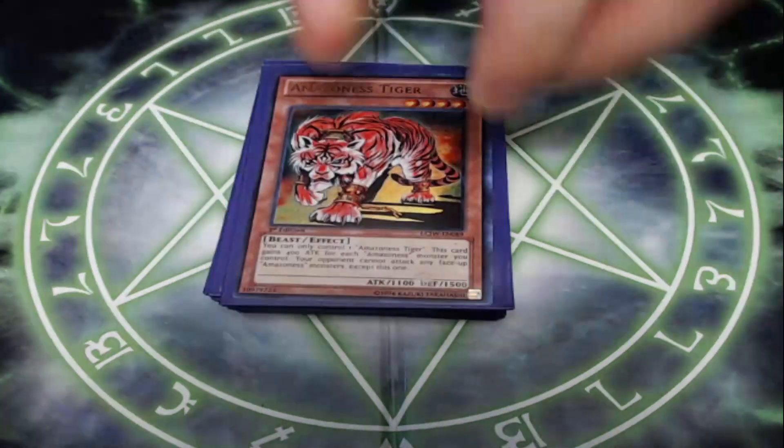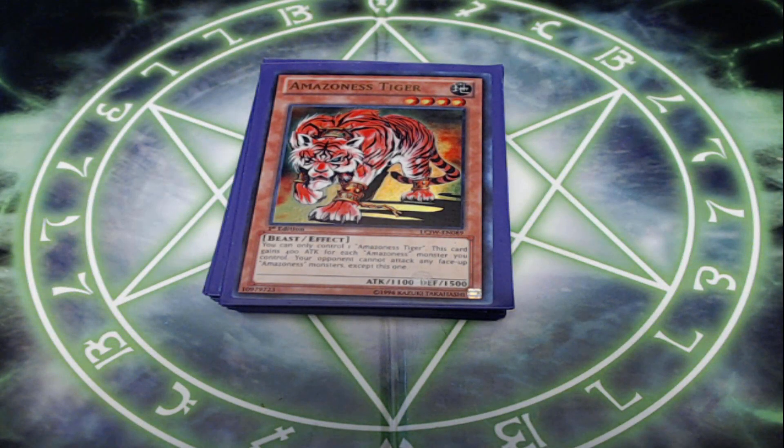So that is it for my Amazonas deck profile. Pretty fun deck that makes use of the battle phase, simple effects on the monsters themselves, and I quite like it — generate some advantage and play it out. It's a very fun deck. I'm very pleased with the new support. I'll look into figuring out the fusions, but so far I like this version better than trying to play the fusions. I'd love to know what you're doing with Amazonas either on here or on Master Duel — let me know in the comments below. Thanks for checking out the video, I'll catch you in the next one.